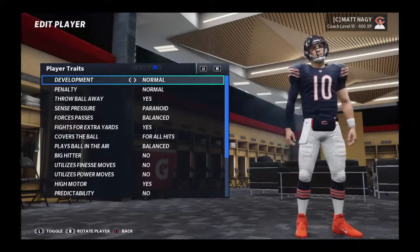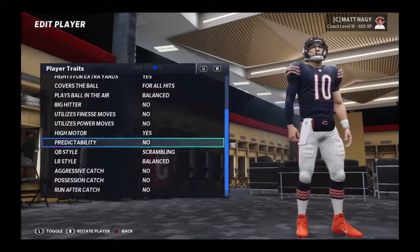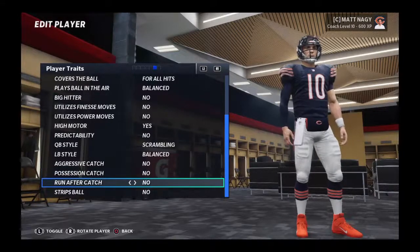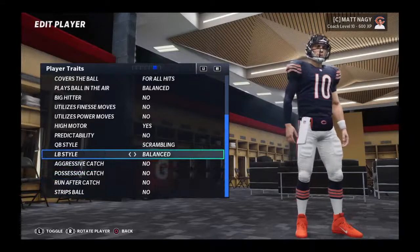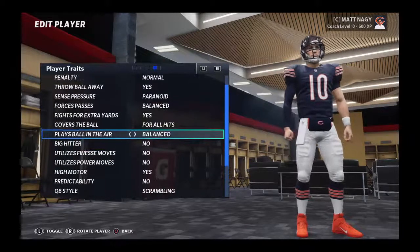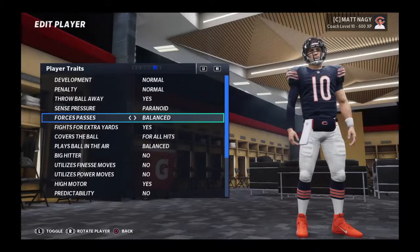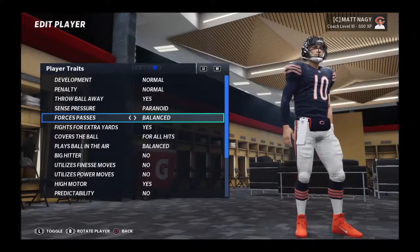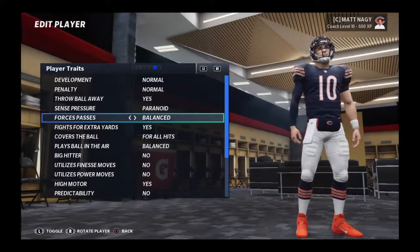We can do this across any player — somebody like Alan Robinson, for example. Things like aggressive catch, possession catch, run after catch — you can look at all that. For defensive players there's strip ball, linebacker style, big hitter, play the ball in the air, and stuff like that. You can do this for any player, except maybe kickers and punters, though you can still adjust their development.